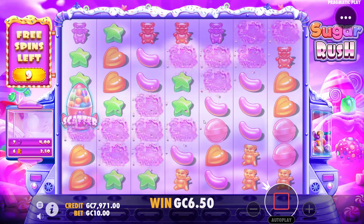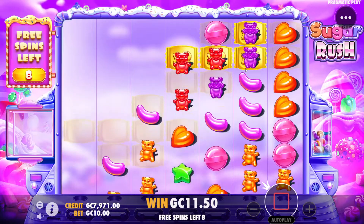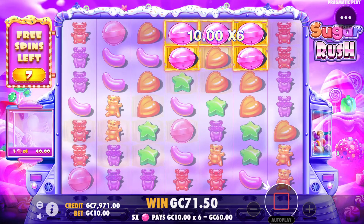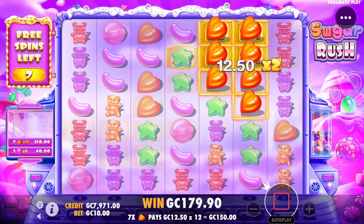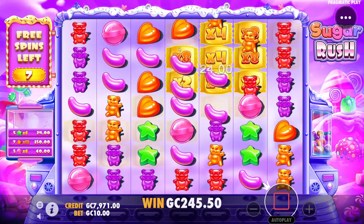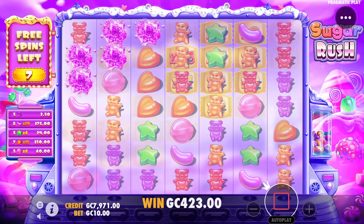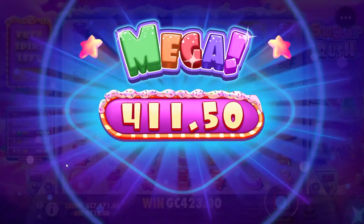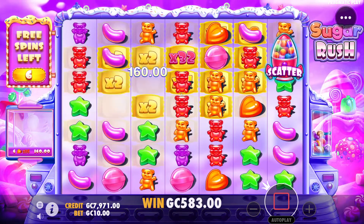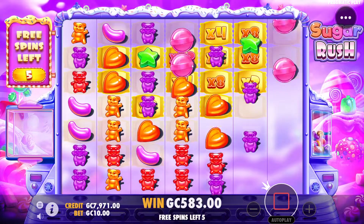Purples. Reds — can we get a jelly bean drop? We cannot, but we already got a multiplier. Don't dead spin out on us please. Okay — red hearts, about three of them. Stars. Nice jelly bean drop — that's a lot of jelly beans! We already got a 16x multiplier here — can we get a heart? Nope. 411. 160 — reds drop, nope. Five spins left, decent multiplier here.